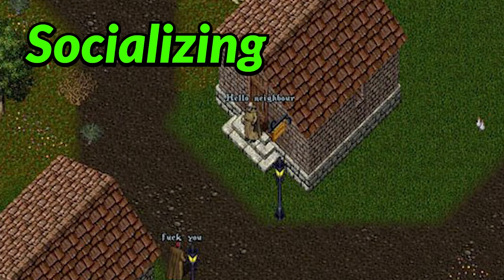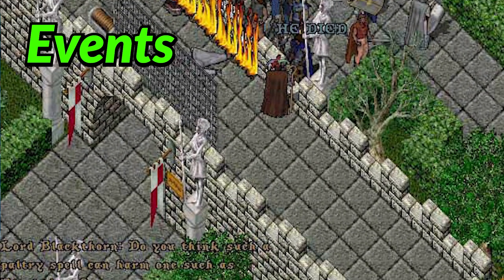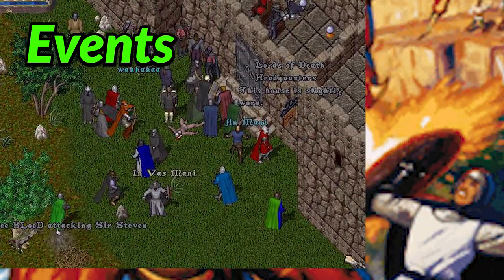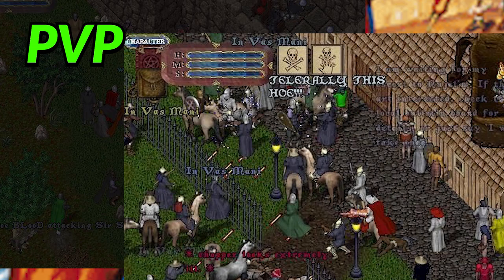If you played the original UO, a majority of the game was just getting your skills up to GM in the desired template you wanted to play, and from there you would choose to grow your pixel empire by acquiring gold, land, new unique items, and also participate in player vs player combat, PvP.